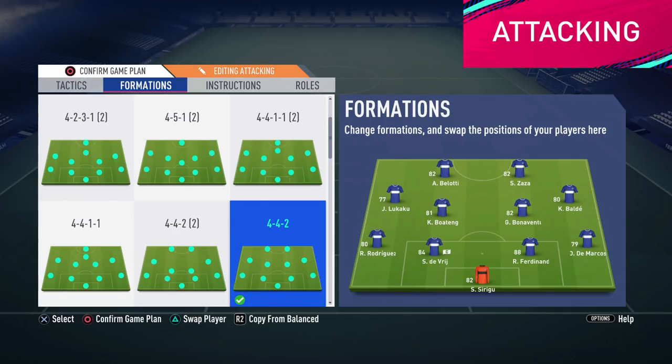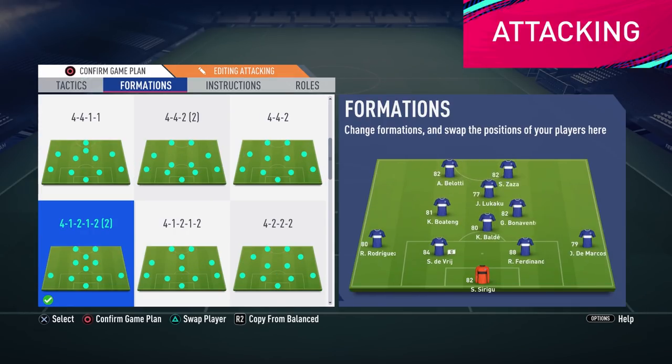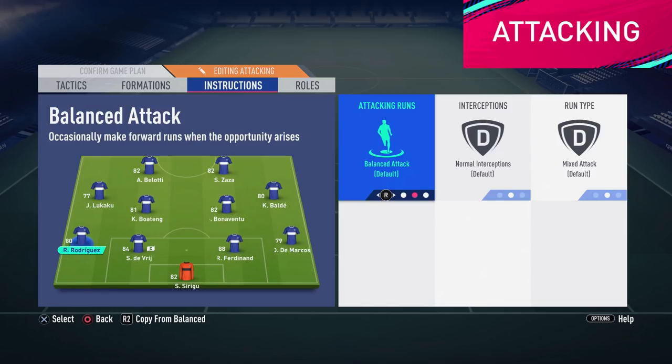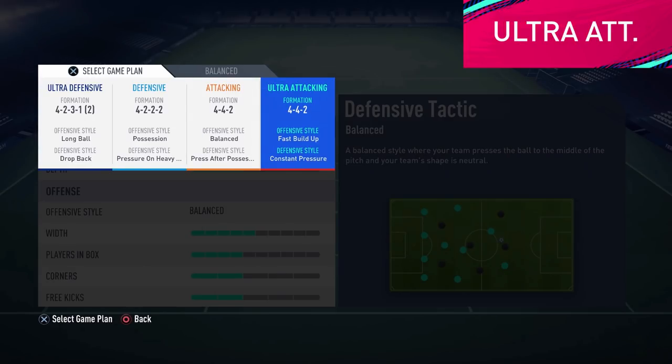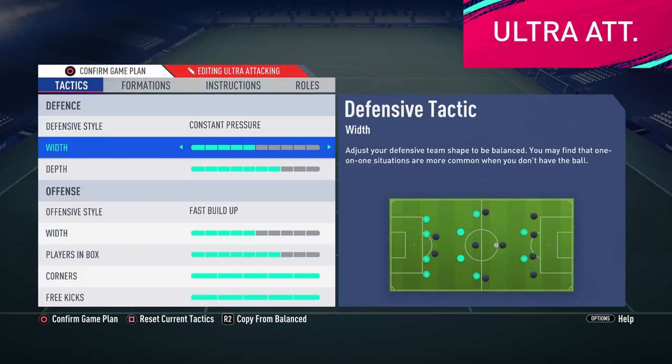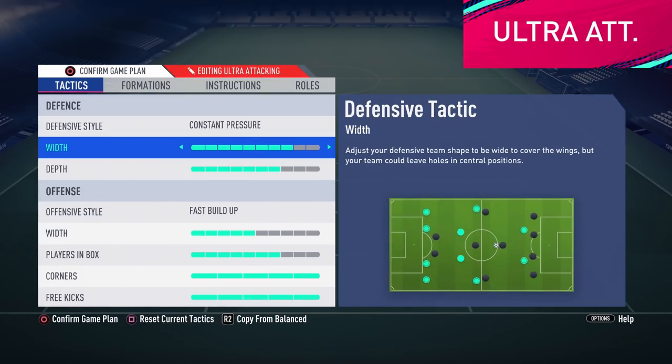Here we could once again change formation to something more dominant like the 3-5-2 or use the diamond 4-1-2-1-2 in order to create more chances. Or we can just keep our default formation with slightly more attacking instructions, for example leaving our wingbacks forward. Finally we have ultra attacking. This should be used when hope is running out — most likely the last 10 to 15 minutes if you are trailing. Here we are using constant pressure and 8 in width and depth. There is nothing to lose.